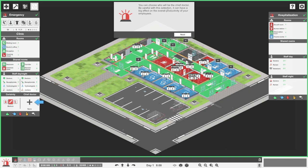You can choose who will be the chief doctor - be careful with the selection as it can have a big effect on the overall productivity of your employees. Certainty level is an important setting for diagnostics. It determines how careful the doctors are when selecting a final diagnosis and how carefully they look for hidden symptoms.